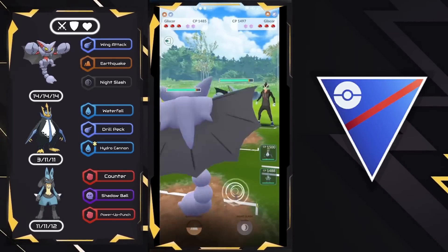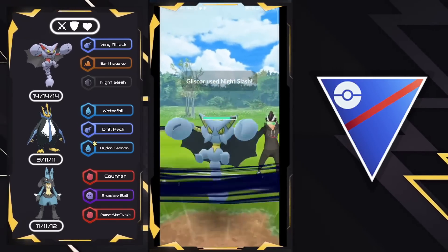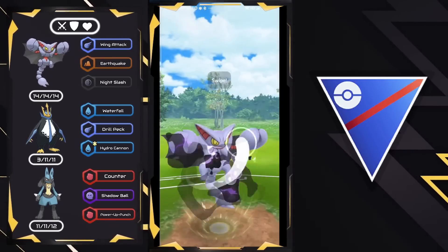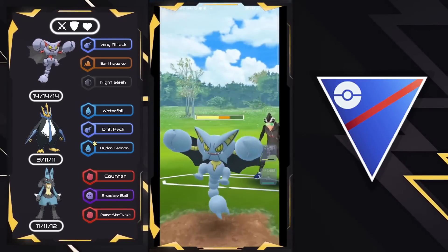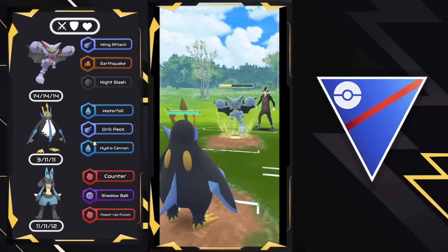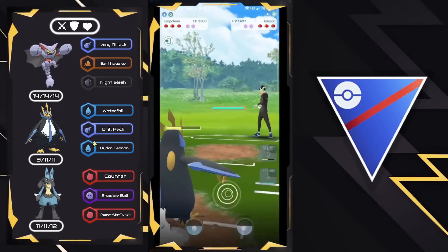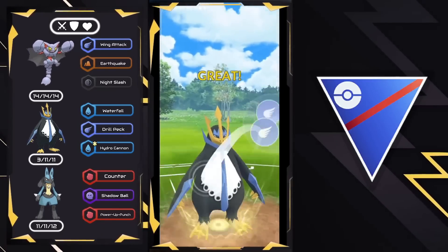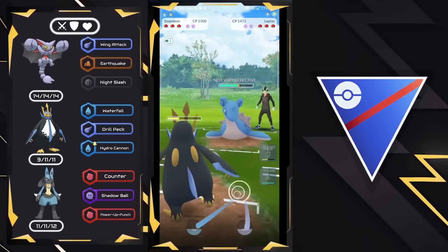We got a Gliscor mirror fight, which is pretty interesting. In these situations, I like to keep my Gliscor alive, so I will swap out after Night Slash number two. They got an attack boost right there, which is always deadly — now they're going to be doing a lot more damage than me, so I have to swap out early and tank the Night Slash on Empoleon. They got a second attack boost! But thankfully, when you swap out, those buffs and debuffs get cleared when the Pokemon comes off the field.